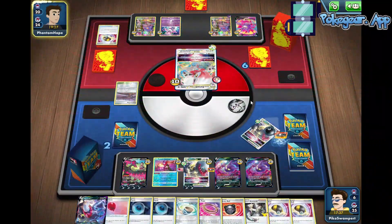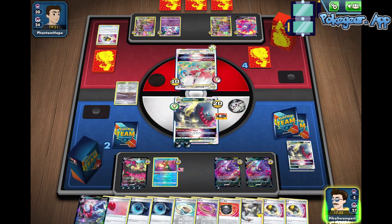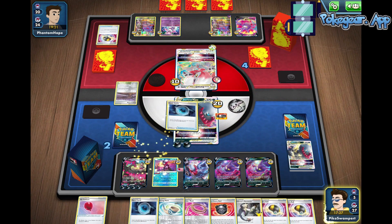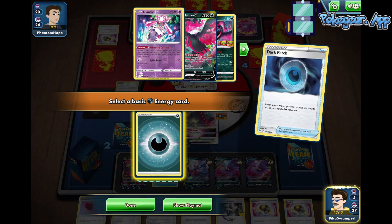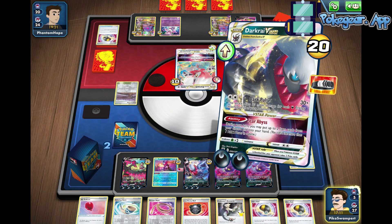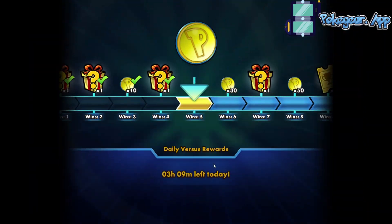We pulled through in the end — we just needed a couple extra turns to set up. We'll place the Darkrai down, take our damage, go here, and Dark Patch, Dark Patch, Dark Patch — just because, why not — then go Dark Pulse for 360 damage and close out this game with a victory. 360 damage. Dark Ride really can work if we get it set up properly.